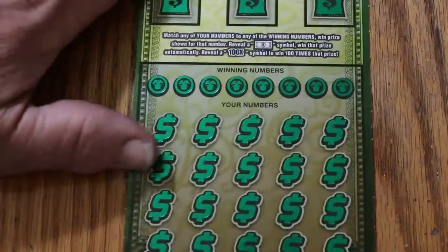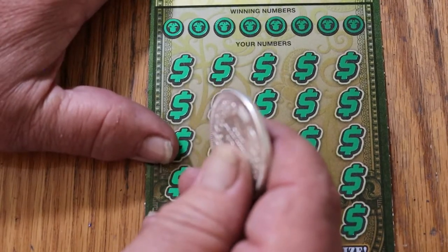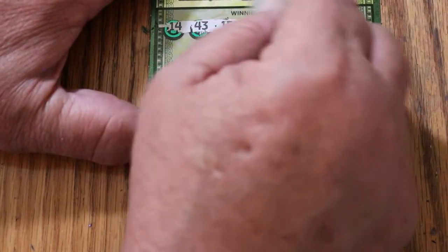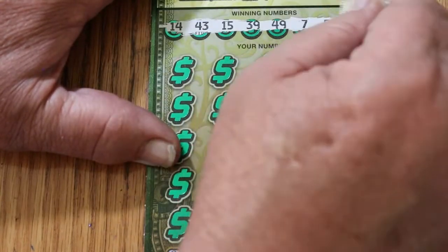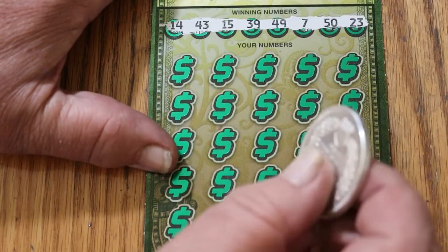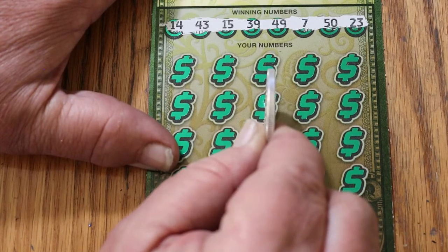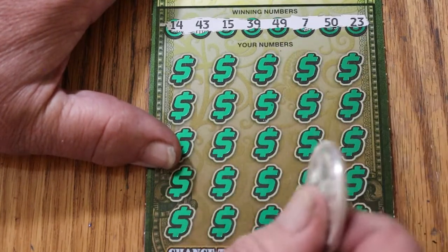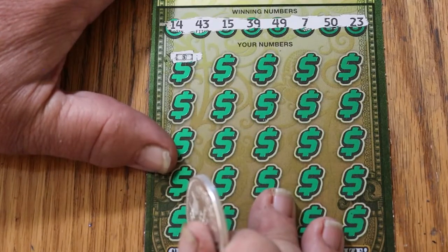Alright, ticket 2. We've got more than a third of the money back already — we've got half back. Can we get a back-to-back-to-back? Back-to-backs are fairly common; triple back-to-backs, the odds start going against you. Ticket 2 your numbers: 14, 43, 15, 39, 49, 7, 50, and 23. Although I did see LV Uso hit like six back-to-back-to-backs — that was insane. Anyway, here we go — and there you have it, back-to-back-to-back! Boom!